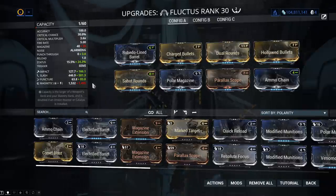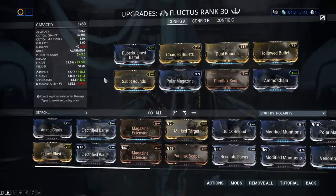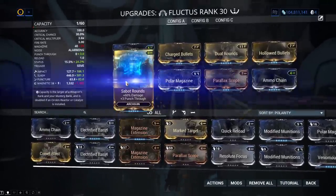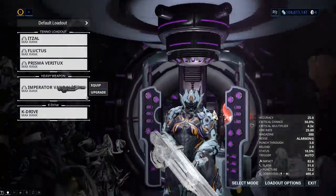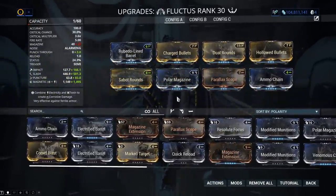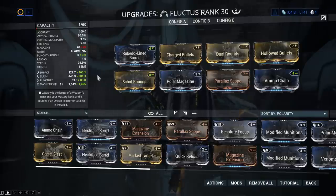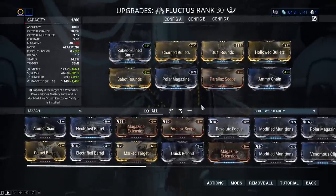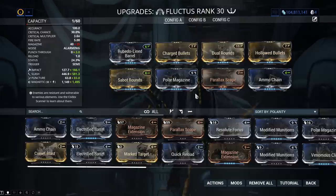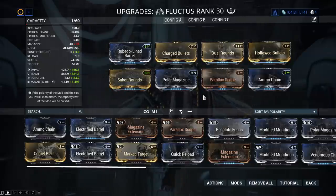That one makes no sense to me — the magnetic damage went down by increasing the damage. Can anybody figure out how changing one mod did that? If you take out the extended magazine and throw Sabot Rounds in, you lose a little bit of magazine but the damage went up quite a bit for everything. The Fluctus has kind of an innate punch through anyway so throwing it on this was a complete waste of time, but even here I noticed a massive difference in the damage it would do — it actually became more usable.